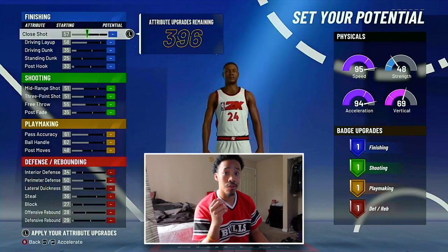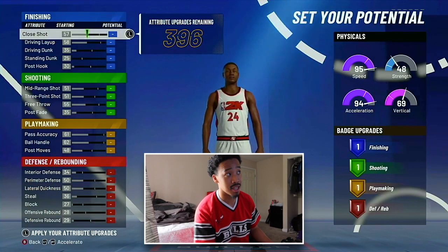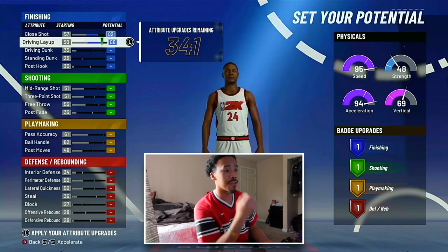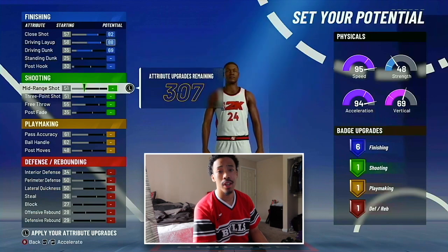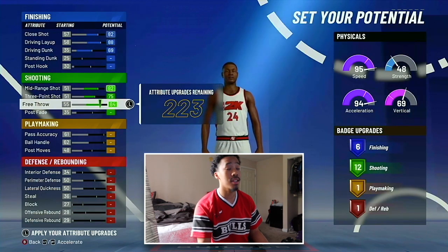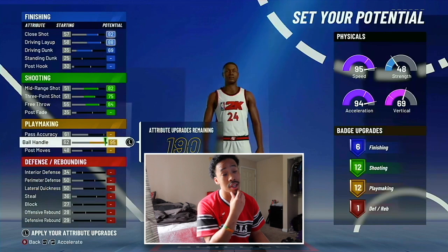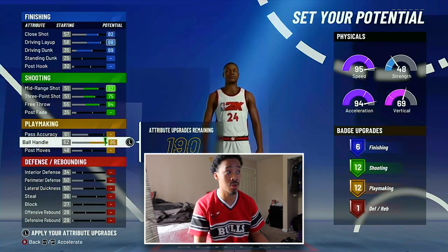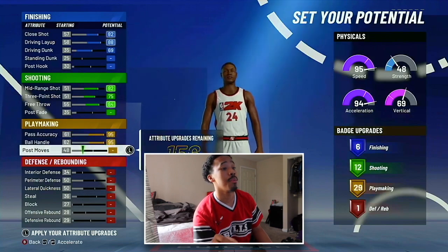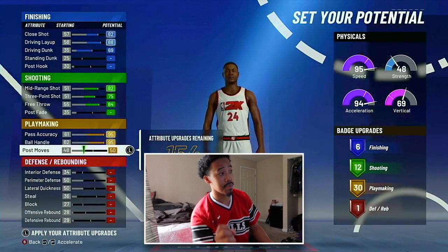Now let's go into the badge breakdown. The biggest thing for me this year is the fact that they do not have Quick Draw, so I feel like you can kind of get away with having less shooting badges, at least what we know at this stage in the game. As far as finishing, we're gonna max out Close Shot, max out Drop and Layup, and max out Driving Dunk. We're going to max out our Mid Range, our Three Point, and our Free Throw. Twelve shooting badges is enough, trust me. For ball handle, you're gonna want to max this out because you're gonna make your player tall, and when you make him tall it makes the ball handle go down. Max out Pass Accuracy as well, then move your Post Moves up to 50 — that's where you get 30 playmaking badges.